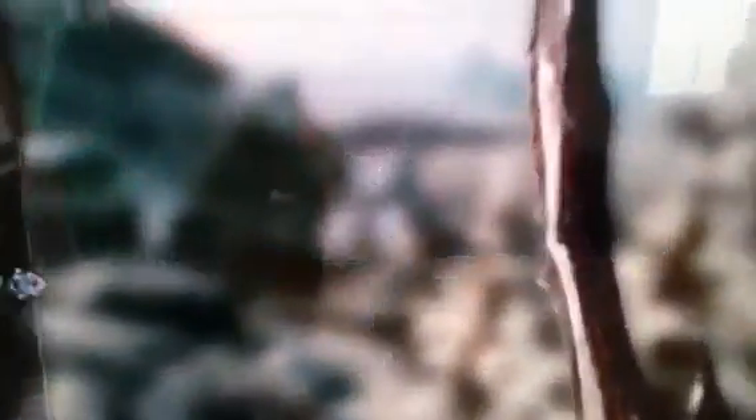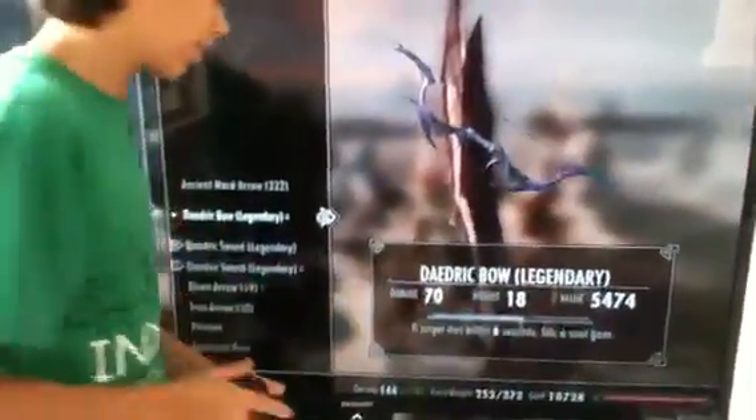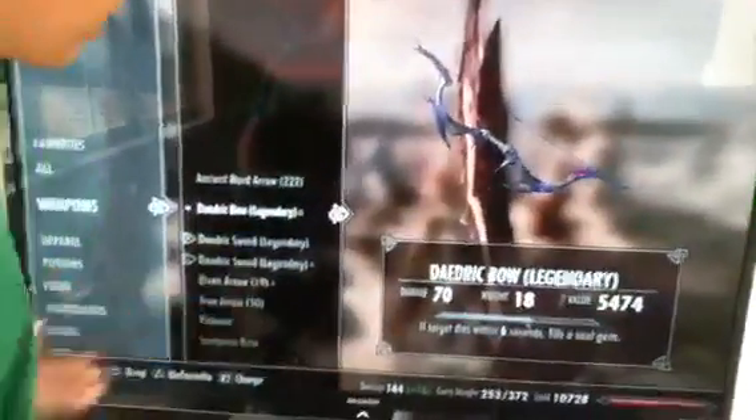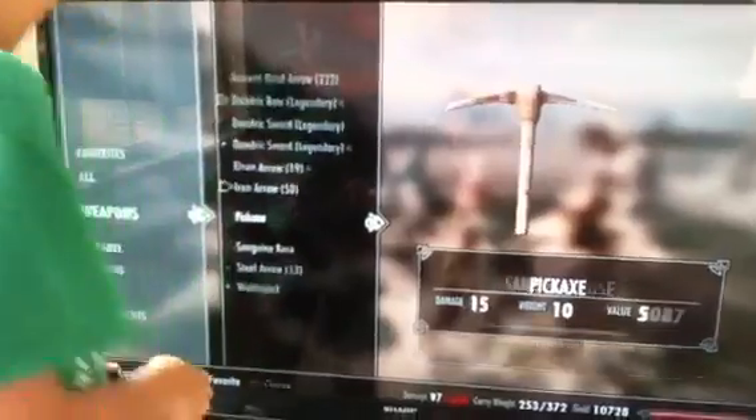This is another thing I want to do. Earlier I picked up a Daedric spell — that if the target dies within five or six seconds, it fills a soul gem soldier. I picked that up. It was legendary somehow, and I know that's not possible. But it's just weird.